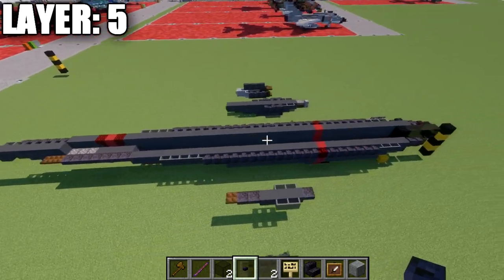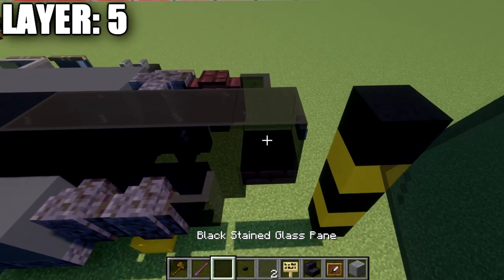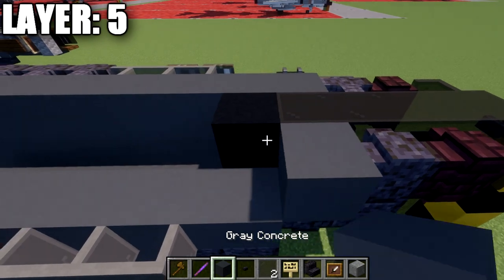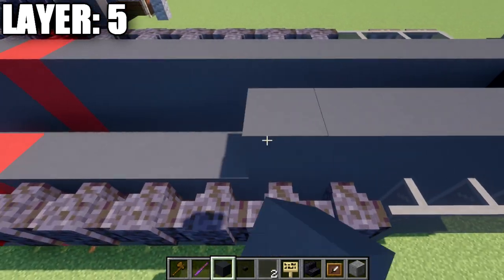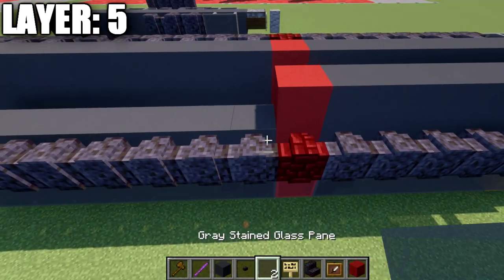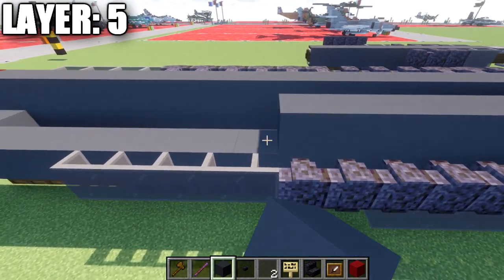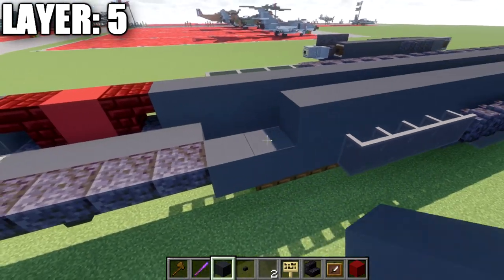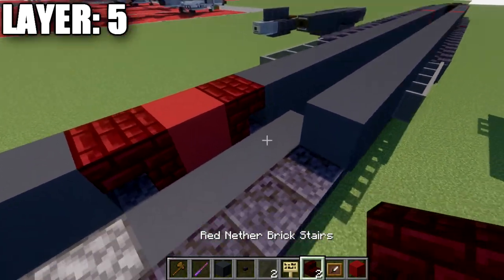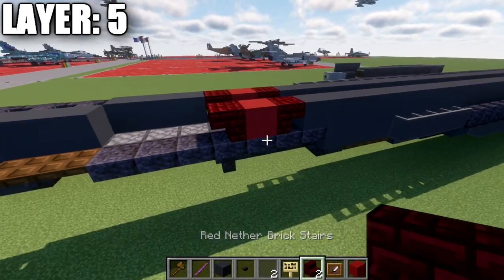Going to the back of the aircraft, we start by placing a gray concrete block on top of this dark oak trapdoor on the very tail, then seven more gray concrete blocks forward for a total of eight. We then place a polished blackstone upside-down stair coming off the gray concrete block on the end, and then an iron trapdoor coming off that stair. We'll leave that as is for now and come back to it a little bit later.